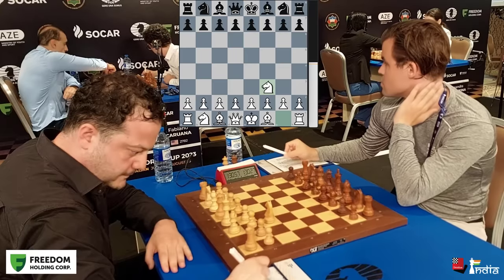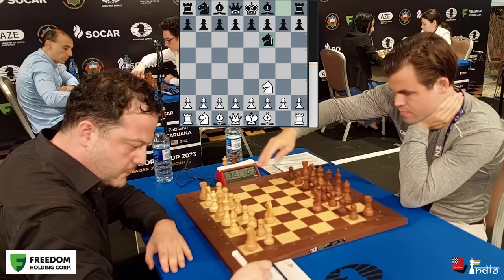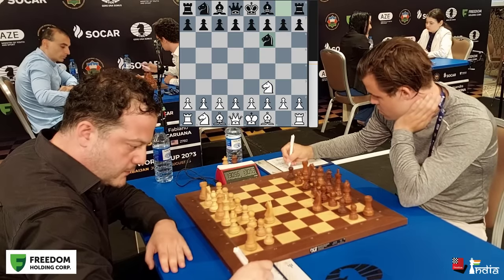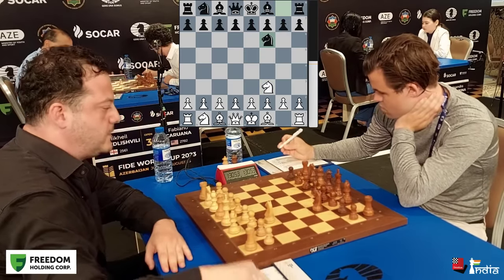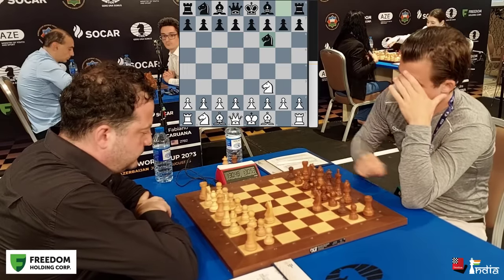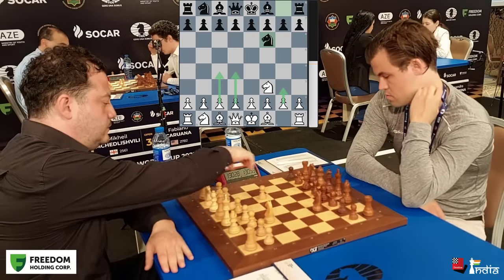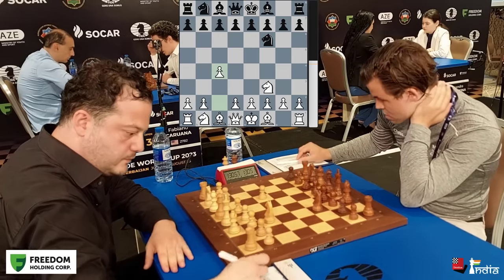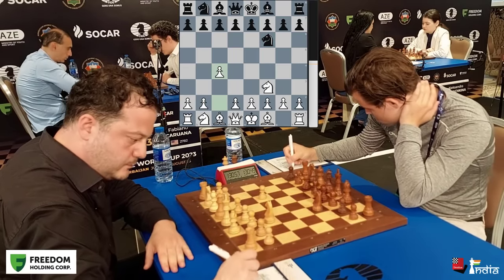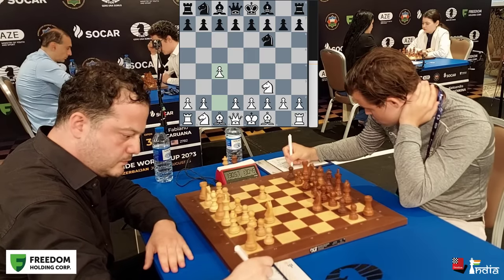This is known as the Reti system and it can transpose to many different openings. Magnus also keeps it flexible, bringing his knight out to f6, asking Levan what his plan is — d4, g3, or c4? C4 it is. This is now somewhat in English opening territory.